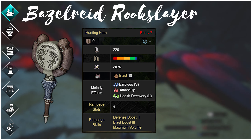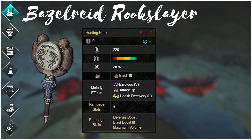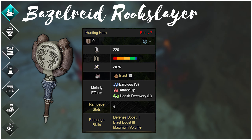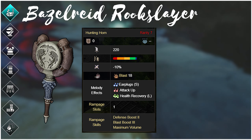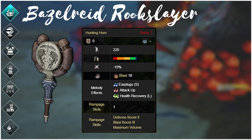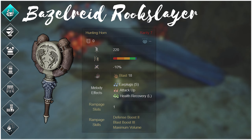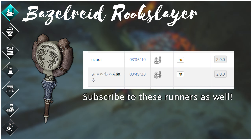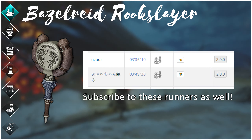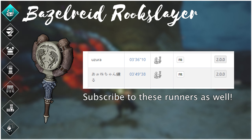The Basil Reed Rookslayer is an interesting case. When Basil first dropped in the 2.0 update, it gave us an immediately better blast horn than the Sinister Shadestrum, with its max upgrade offering 220 raw, 18 blast, -10% affinity, and blue sharpness with access to white sharpness via 2 points of Handicraft. It was a viable option alongside the Tigrex and Rampage hunting horns — not immediately better, but capable of performing just as well in the right hands. The Apex Mizutsune record was held for a time by a runner using the Rookslayer, eventually beaten by the Tigrex horn by only about 12 seconds.